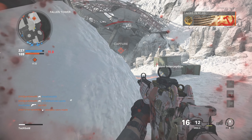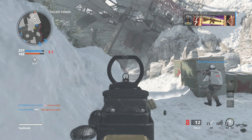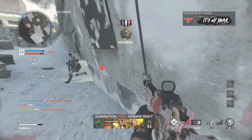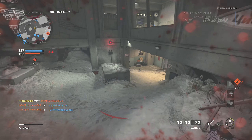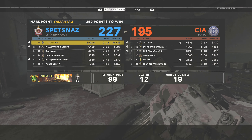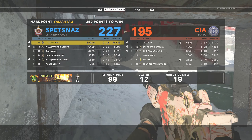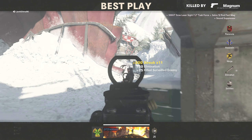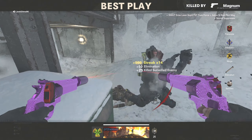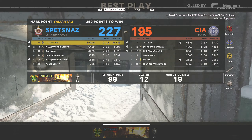I've also got dual wield Magnums as a secondary because they're still quite good. Equipment: Stim Shot, Semtex, Trophy System. Perks: Flak Jacket, Tactical Mask — don't want to get stunned or gassed — Scavenger, Gear Head, Ninja, and Ghost. That's my Krig 6 setup. An absolutely insane 99 and 12 nuclear gameplay on the new map — hope you enjoyed. Leave a comment, like, subscribe, and I'll catch you in the next video.